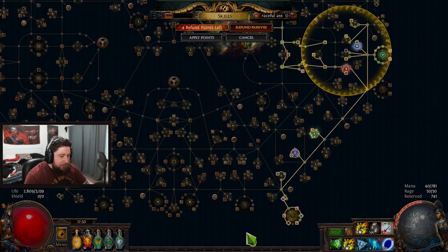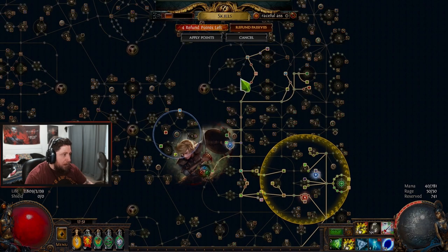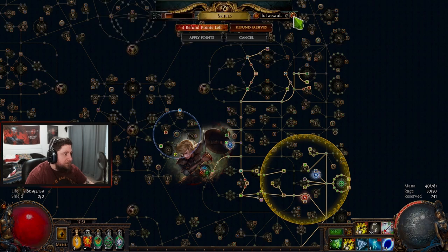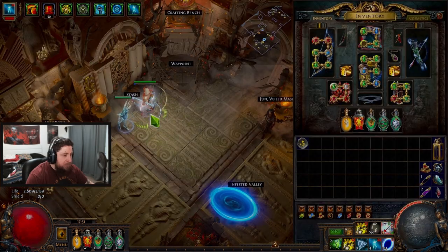So if it highlights... it probably didn't. But we are adding Graceful Assault - I guess I've got to type it all the way in. It highlights nodes on the passive tree, but I don't even see it on there.